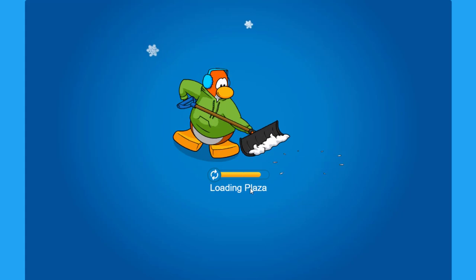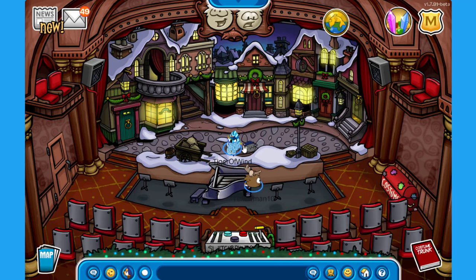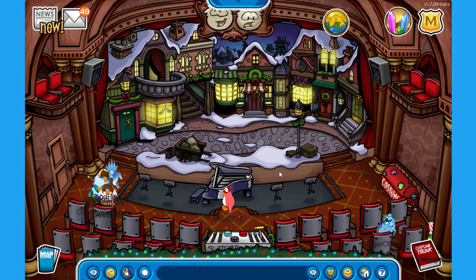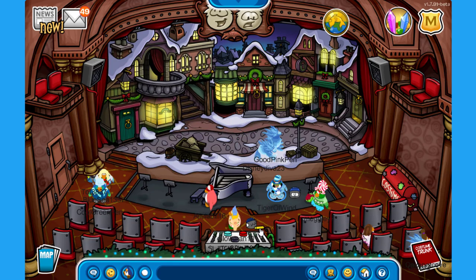Now it is time for us to visit the plaza — I'm sure this one will look stunning, just like the town. And yes, I was correct. We have there the Rainpuffles Stable. We have the Humbug Holiday at the stage! As always, every year we have this play. You can check the catalog — it is just a page with all of the items. You can buy the Burgundy Beard, Ghost of Yesterday, Ghost of Tomorrow, Ghost of Today, Humbug Hat, Monocle, Humbug Coat, Iron Lantern, and the three-color scarf. We have a good pink penguin — the Ice Penguin that I got on my sneak peek video some weeks ago. The Switchbox 3000 is working!